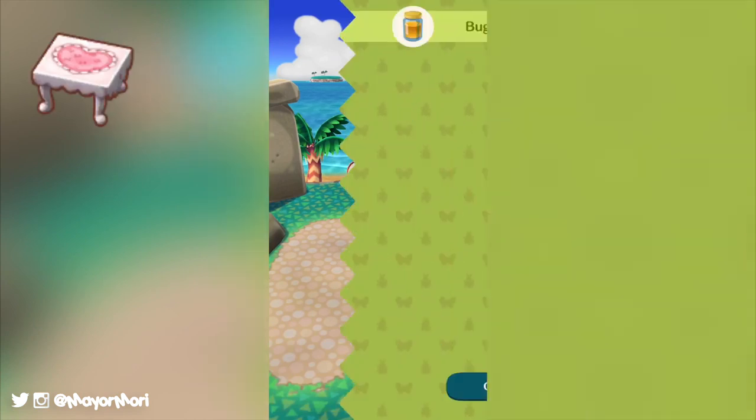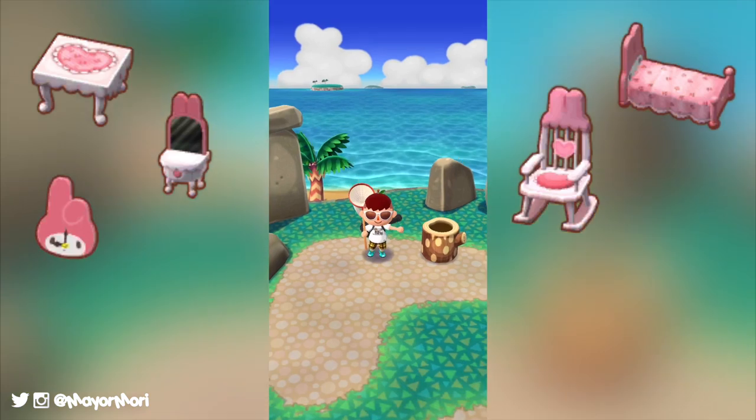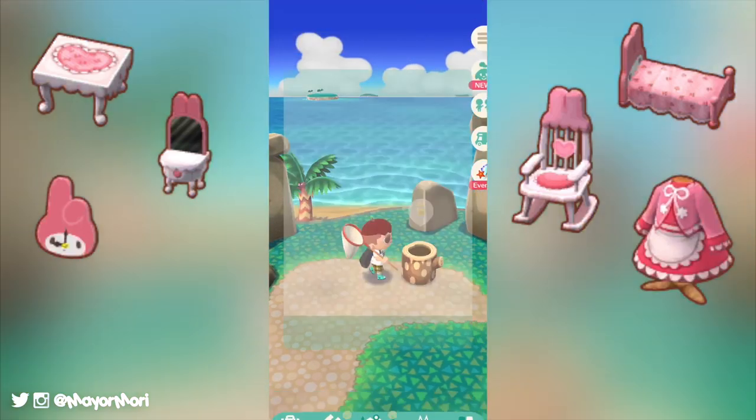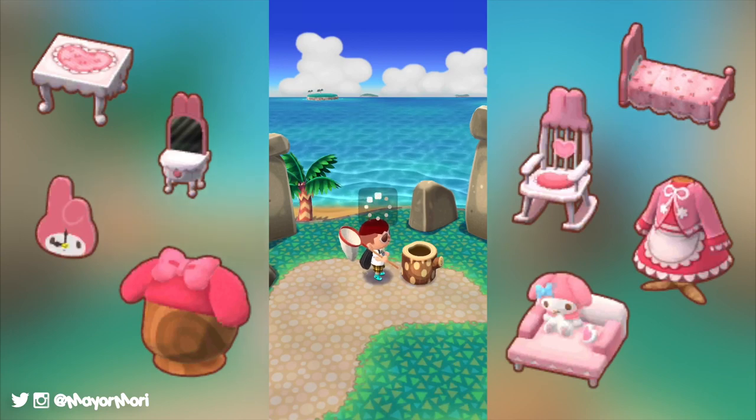Items from the My Melody cookie include the My Melody table, bed and dresser, rocking chair and wall clock, outfit, hat, and finally the My Melody couch, which again will be the five-star item.